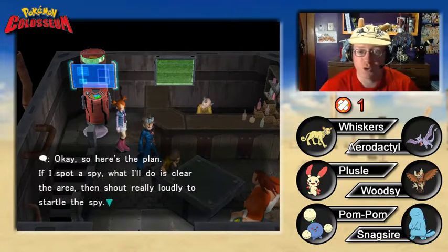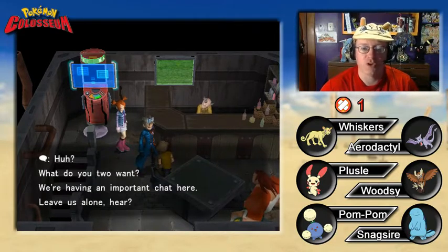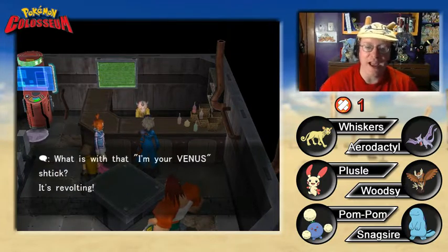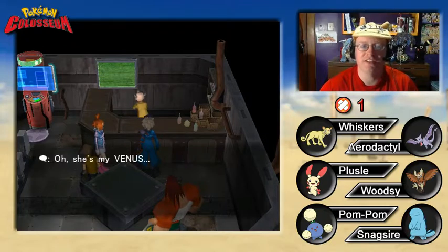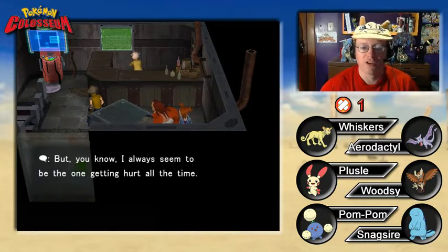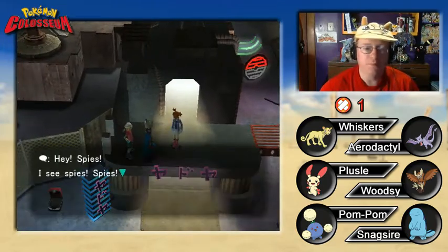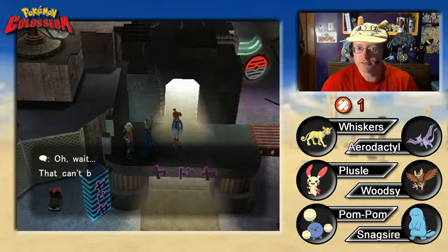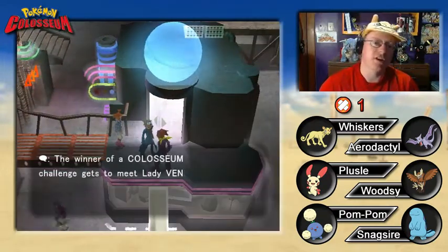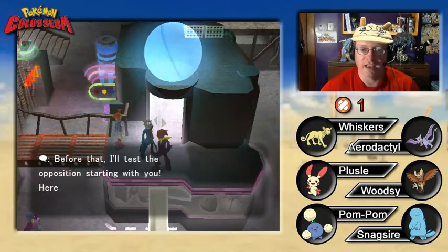An NPC explains his plan: 'If I spot a spy, I'll clear the area and shout really loudly to startle them. While the spy's startled, you jump him and subdue him.' Another NPC nearby says they find Venus repugnant. A third NPC shouts: 'Spies! I see spies!' Then backs off: 'Real spies would look much stronger — sorry, my mistake.' An NPC mentions: 'The winner of a Coliseum challenge gets to meet Lady Venus in person and receive a shadow Pokemon.' Before that, he'll test us — battle time with Gurks!